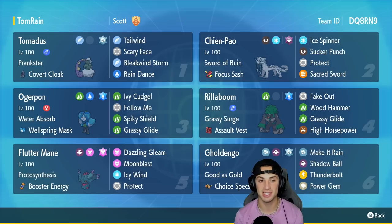Our first Pokemon for today's team preview is Tornadus with Prankster and Covert Cloak, running Tailwind, Scary Face, Bleakwind Storm, and Rain Dance to help Ogerpon do massive damage.